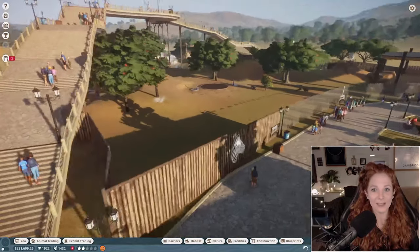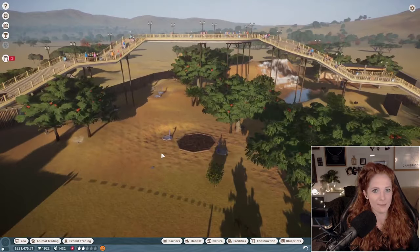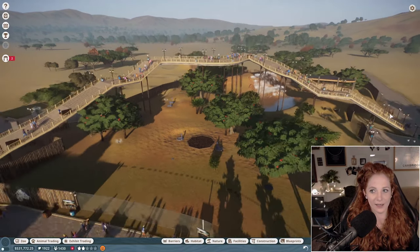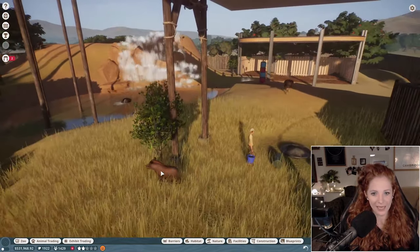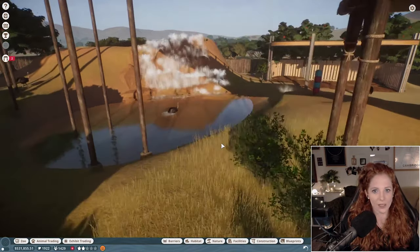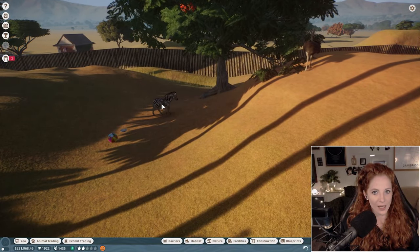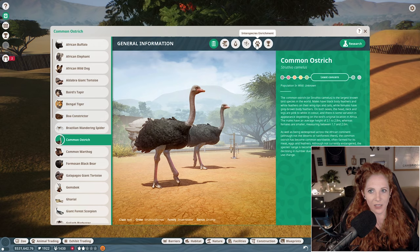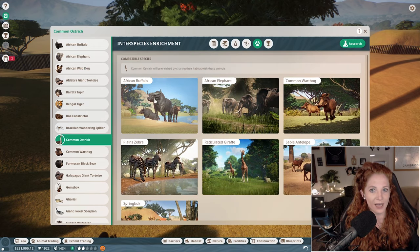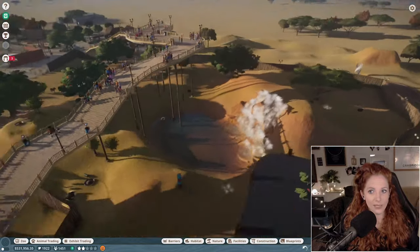Then I built our savannah enclosure — this is the first time I built a walkway over the enclosure. These are animals that are different but can be housed together: we have warthogs, ostrich, and zebra, all happily living together. If you click on interspecies enrichment, you can see they're actually enriched by sharing their space.